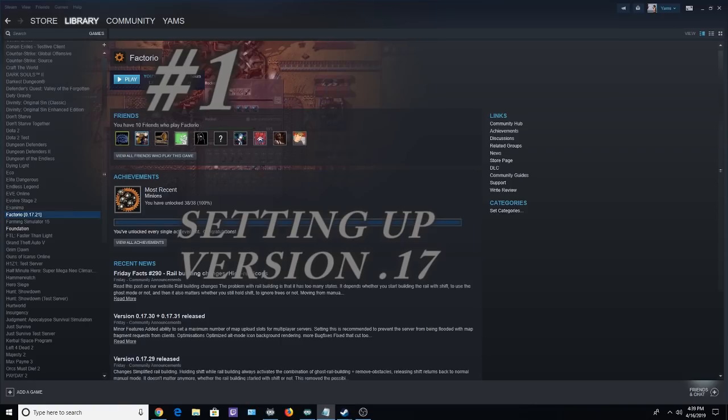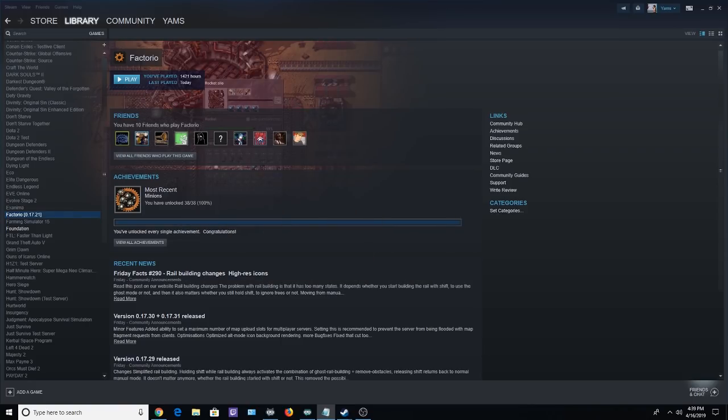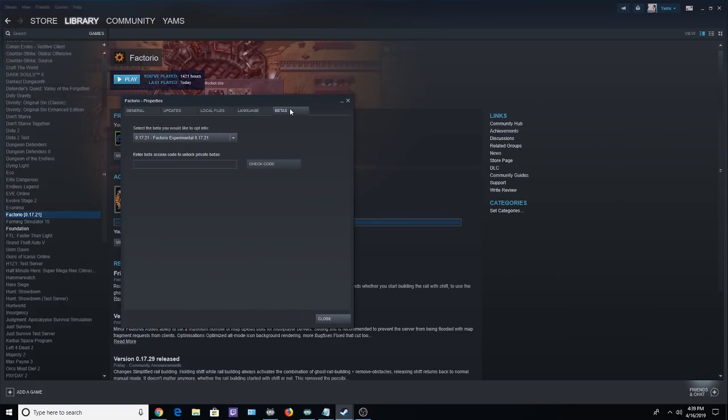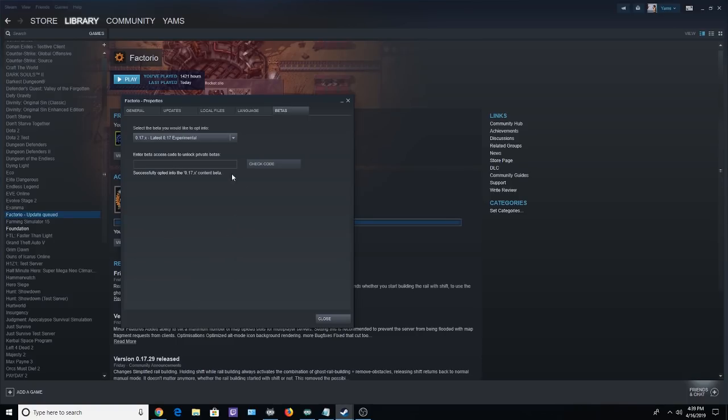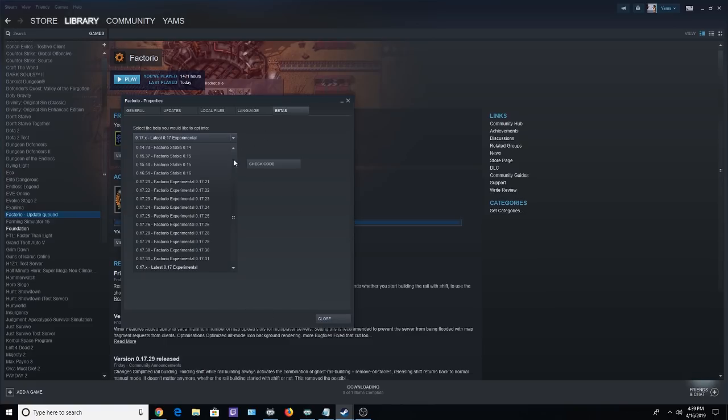Tip number one: version 0.17 can be set by going into your Steam game library, right-clicking Factorio, going down to Properties, then going to the Betas tab. From there you can switch your version of Factorio. Most versions work — stable always works, but experimental versions work most of the time too, and any issues get patched quickly. Then it updates, downloads, and you run the game.